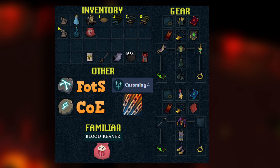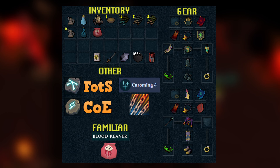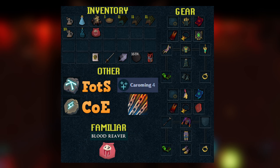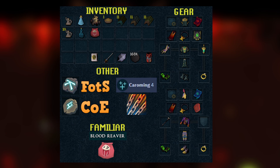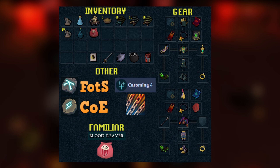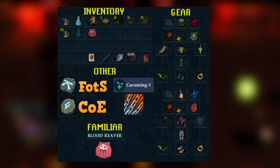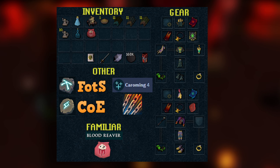For the preset with this method, going over some basics: the relics you want are conservation of energy and fury of the small — these are not required but I'd definitely try to get them. Conservation of energy helps a ton. For magic, if you're using it, I don't think it's worth using without greater chain. If you don't have greater chain, necromancy is just so much better. The familiar I recommend is the blood reaper, as these can be poisoned.